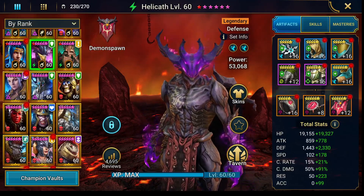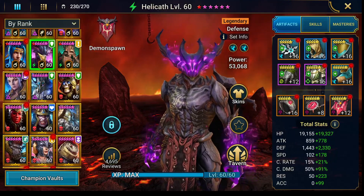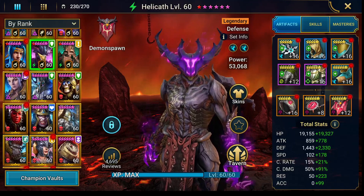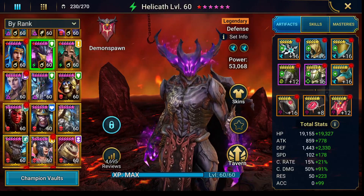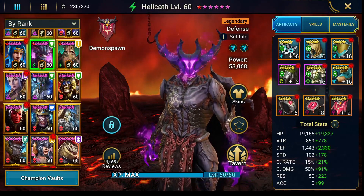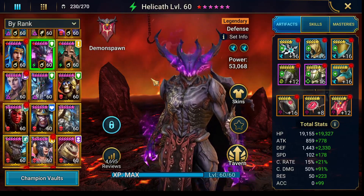Hey, what's up guys. Today I want to talk about Helicath and how OP he is. You can use him in different stages of the game, but I'm gonna show you how to use him in Sand Devil for an unkillable, in Clamboss for an unkillable, and also in Iron Twin unkillable — all with the same speed, stats, and everything is just the same, and you can make it work.